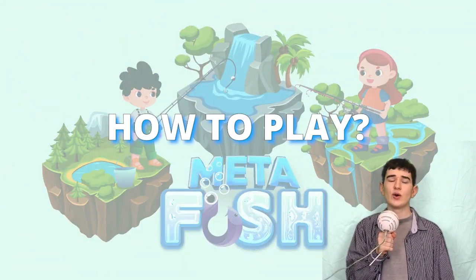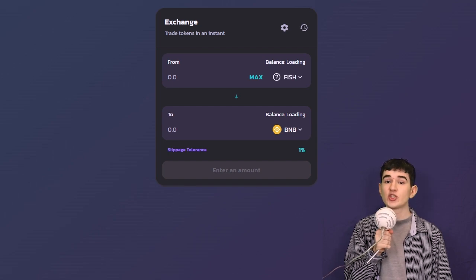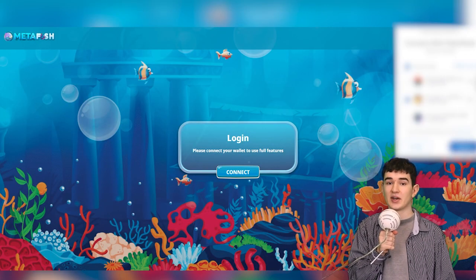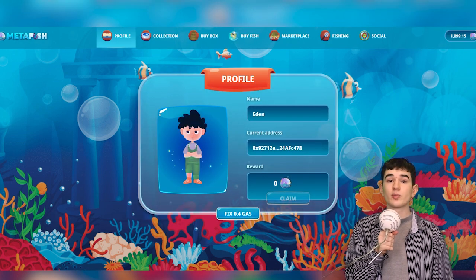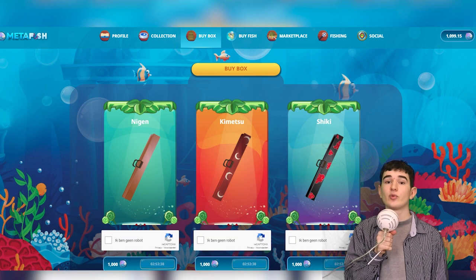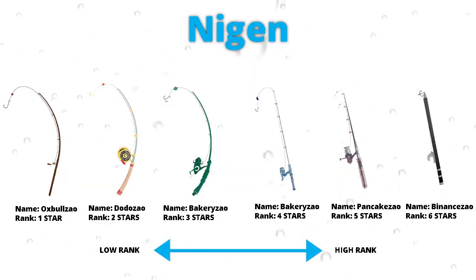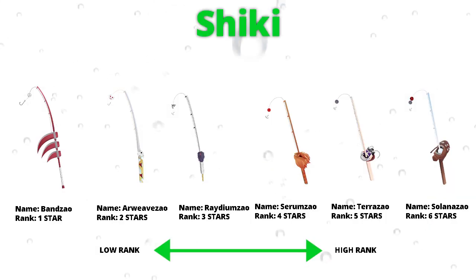Now, I know you are all wondering how do you play MetaFish. Initially, you would want to buy some fish tokens on PancakeSwap so you can buy your first fishing starter kit. You connect your wallet to the website and pick a character — each character does have a story behind them, so be wise when picking. You're going to purchase your first fishing starter kit for 1000 fish tokens. There are three fishing rod classes: Negan, Kimitsu, and Shiki.